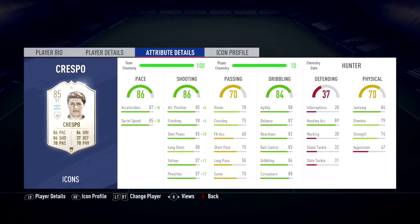Looking at his in-game stats: 87 acceleration, 85 sprint speed, 85 attack positioning — one of my favorite stats in this game. 90 finishing, 85 shot power, 87 volleys, 87 pens, 88 agility, 82 balance, 82 reactions, 83 ball control, 84 dribbling, 88 composure. The big ones: 89 heading accuracy and 84 jumping. He is very good in the air. Even though he's super fast, he is lethal in the air.